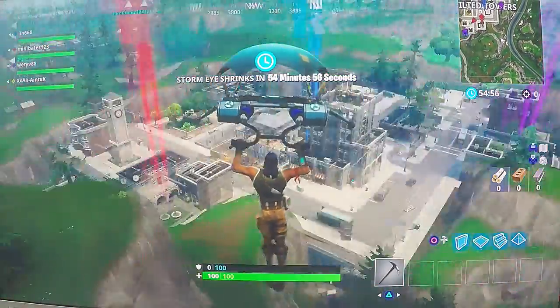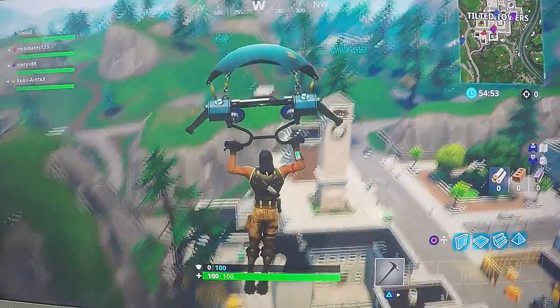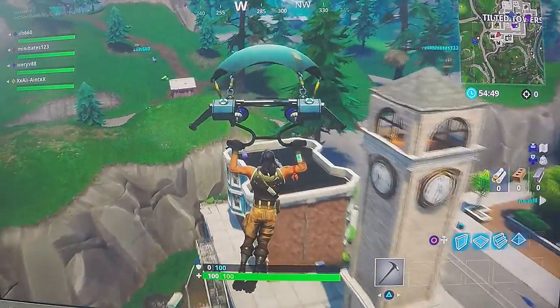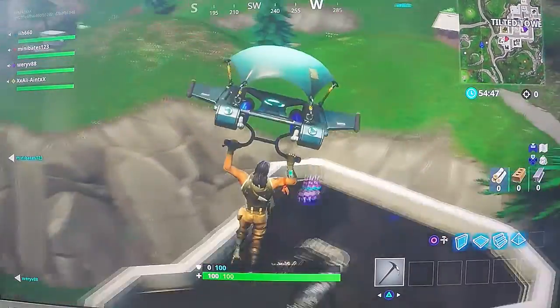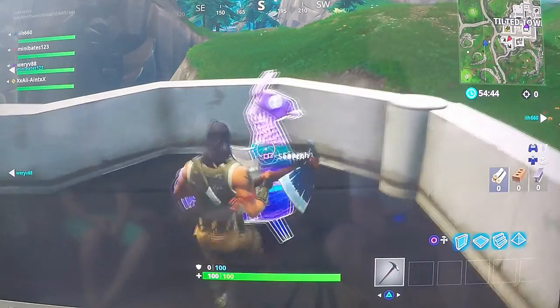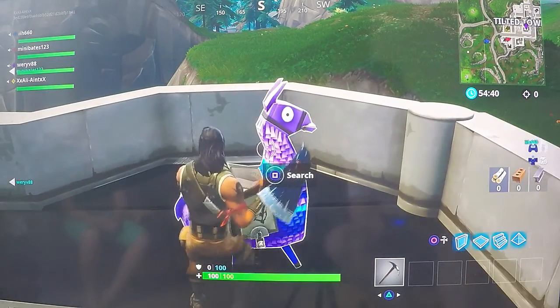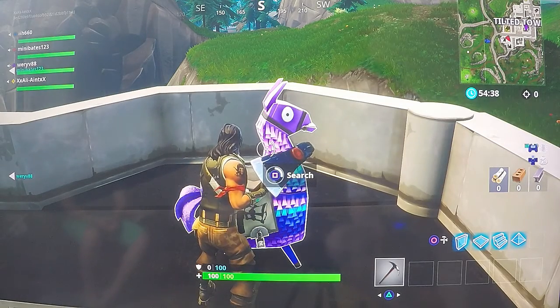Looks like we've got some tilted happy campers that love tilted walls over there. This looks like something I've not seen before — oh my goodness, it's an alpaca! We've got an alpaca, people! It looks almost like a piñata — a piñata alpaca!